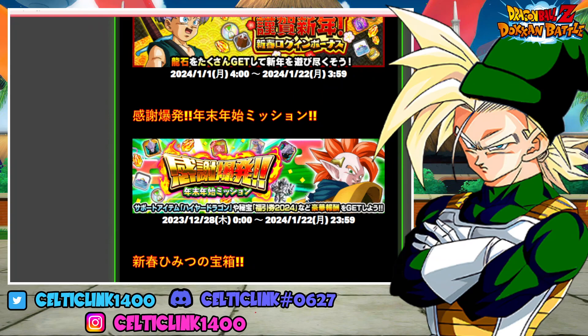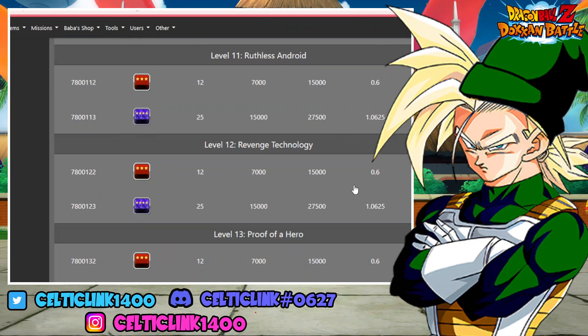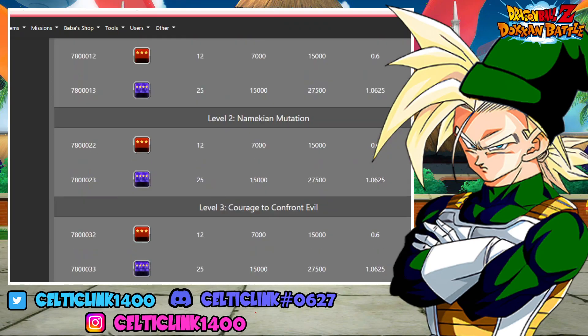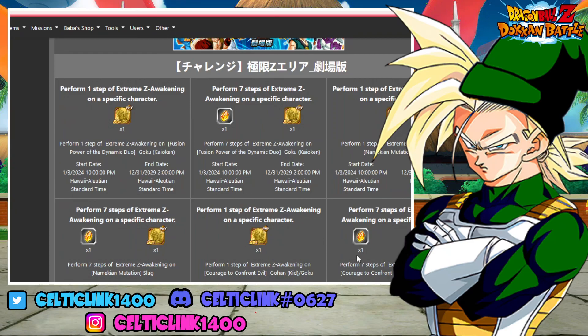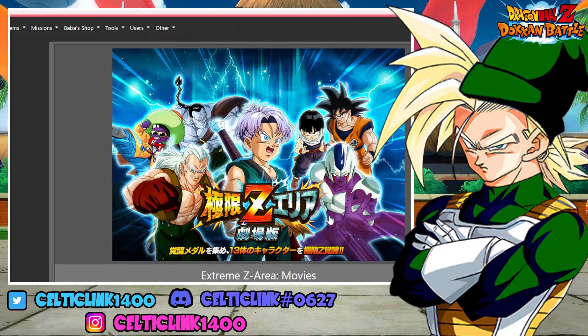Completing your missions and logging in nets you 50 stones. You have your daily missions as well. Daily missions, including the weekends where you get double the stones, is about 35 stones for this month. That brings our total to 89 stones for the month just for logging in and doing your daily grind. That's a multi and a half just for logging in. Up next, we will have the revamp of the movie EZA area, combining all of these into one. It resets as an entirely new event, which means you can do all of these awakenings once again. You just have to complete the stage and you'll get the stones. Doing that right there is going to net you 40 more stones, bringing our total to 129.